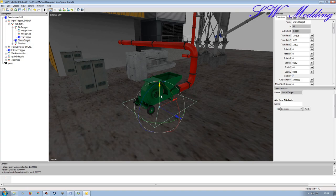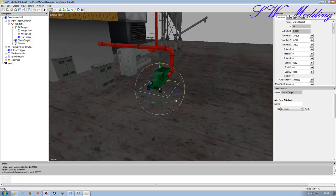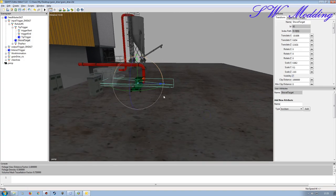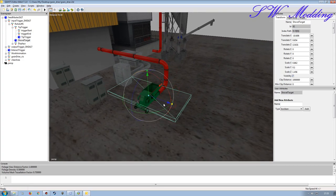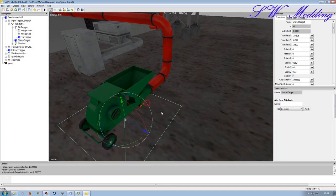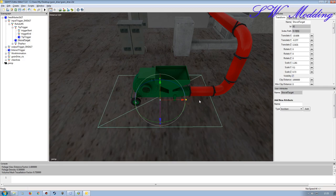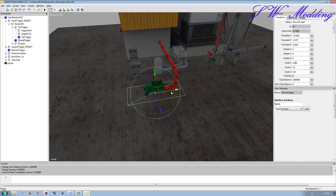If the trigger doesn't detect the grain it will tip all over the ground and you won't be able to pick it up again because these parts are collidable. So make it slightly larger than you need, and put it down to the ground - because if it's up high and really big, when you come in with your tractor and trailer you'll physically hit it since it is an actual collision object.